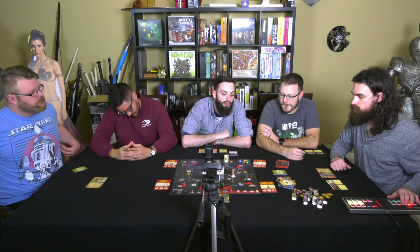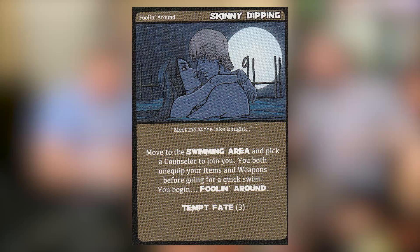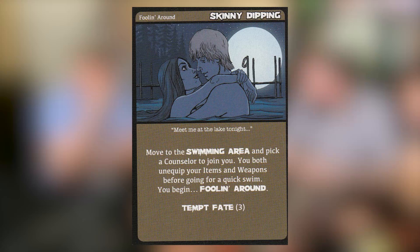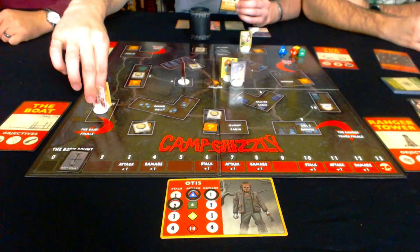It is Calvin's turn. I want to follow CJ. Speed is three: one, two, three. Since you guys are in the same space you could trade items, but you don't have to. Here's your cabin card — skinny dipping. Move to the swimming area and pick a counselor to join you. You both unequip your items and weapons before going for a quick swim and begin fooling around. Tempt fate three. So I just got CJ to follow me to the pool. Those two are off skinny dipping doing God knows what, and I'm just stuck here on the boy's shower floor.